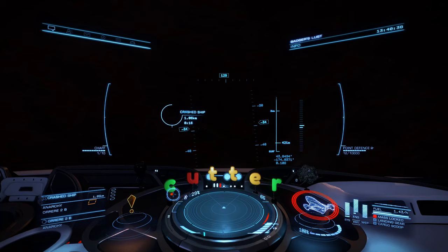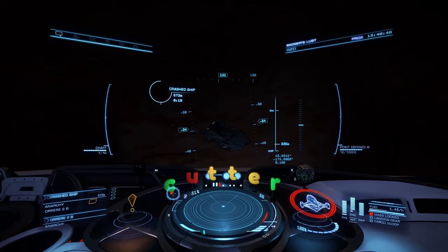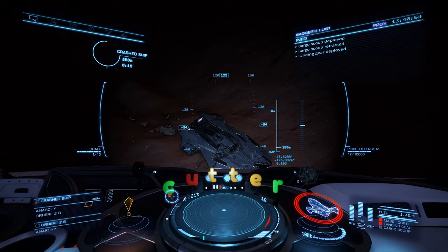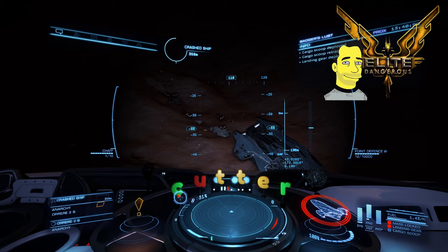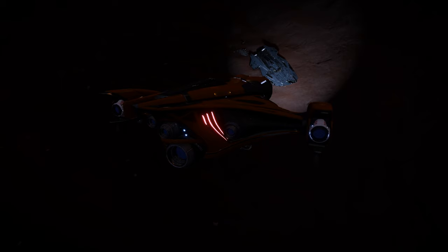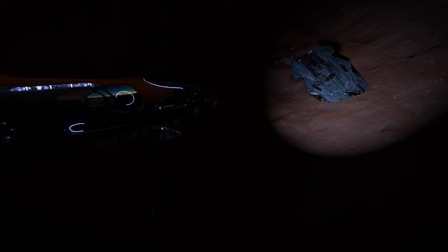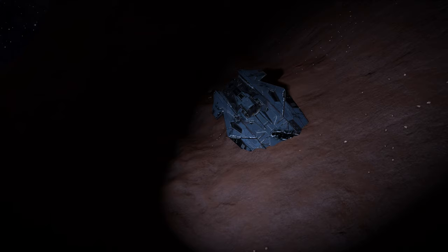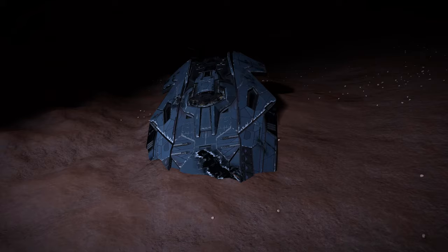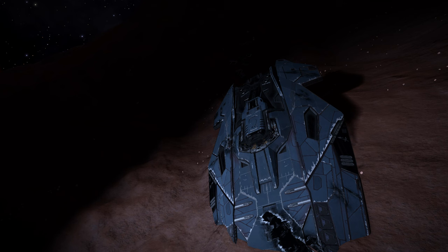This planet seems always to be dark, always facing away — the dark side — so you're always in pitch darkness. Use of the ship lights and the lights on the Scarab is a must to see what you're doing. There it is — a crashed Anaconda. You can get a little bit closer and see all the wreckage strewn around, as in one of my other videos. Okay, that's the ship we're going to inspect. Let's get the Scarab out and go exploring.